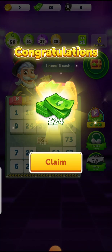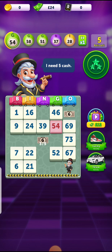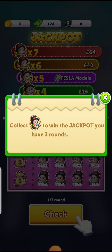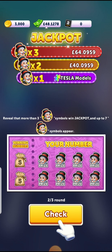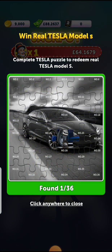When you find a treasure chest you get lots of money — 24 pounds, amazing. That's more than you'd earn in two hours of work in the UK. This little character collects more rewards for you, and there's a scratch card where you can collect coins. It also gives you more virtual cash. There's also a Tesla car — they suggest that if you collect all the puzzle pieces of this Tesla, you'll get the Tesla.